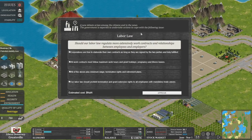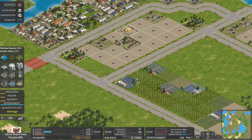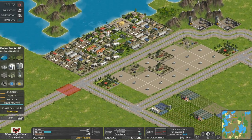Labour law: should our labour law regulate more extensively work contracts and relationships between employees and employers? Let's give a minimum wage — that doesn't cost anything, presumably. Let's give our workers good stuff. That's actually not been too bad at all — we're going to have more demand for middle class housing, which is probably good.